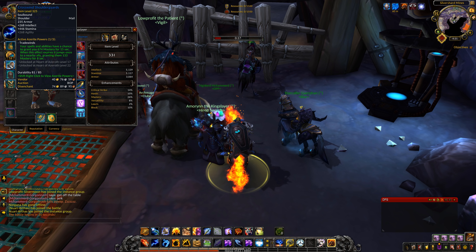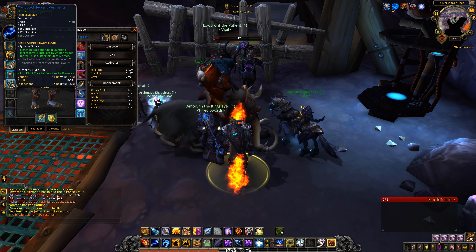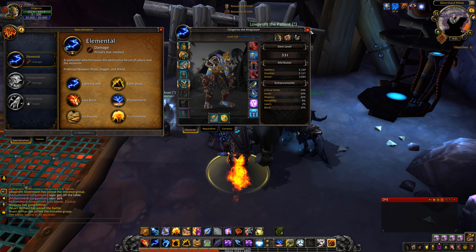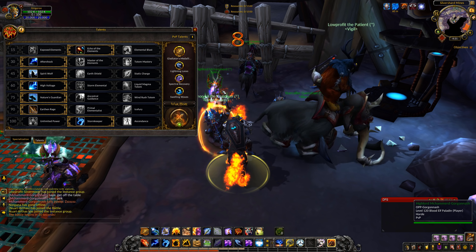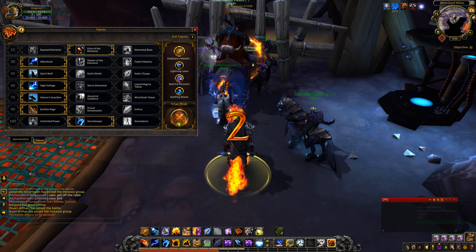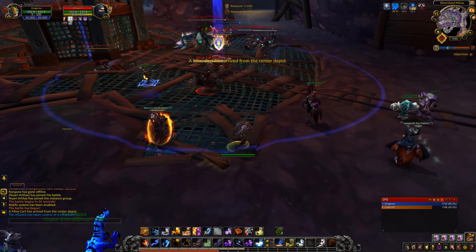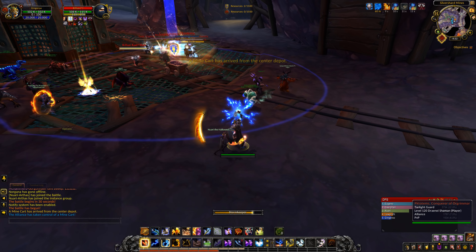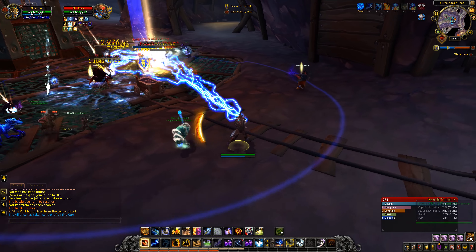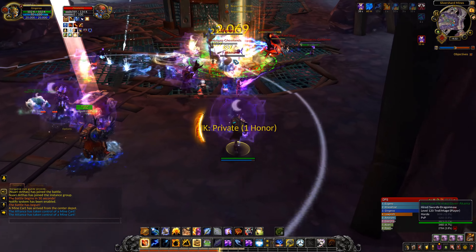Hey folks, what's going on — more PvP on my elemental shaman. Before we start, nothing has changed from our last video. But based on Blaz's comment, I'm going to try to explain the pre-game setup: natural harmony, trade winds, quick read mastery, and lightning bolt increases my intellect. Talents are the same — it's how I like it, how I'm comfortable with it. I'm going to try to explain a little more of what I'm doing and why.